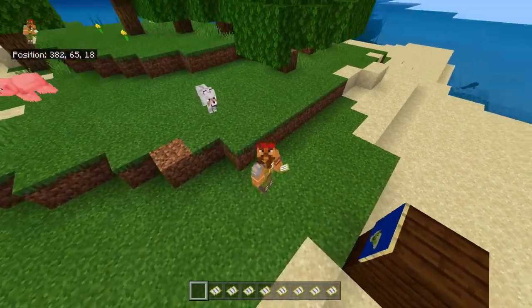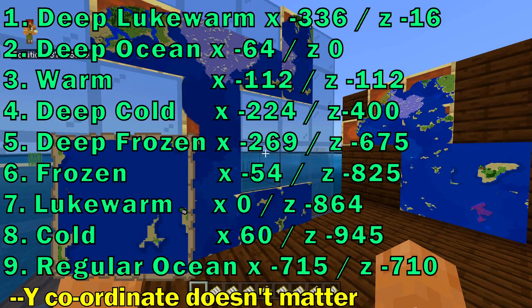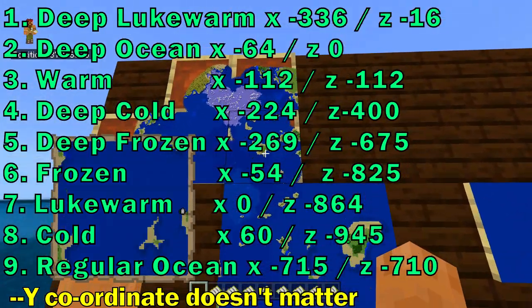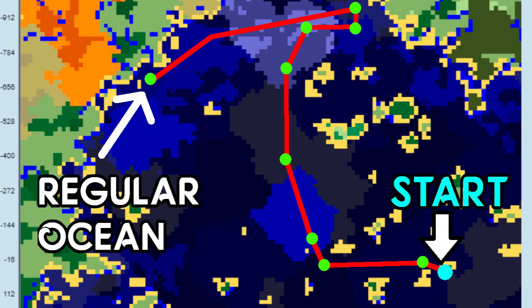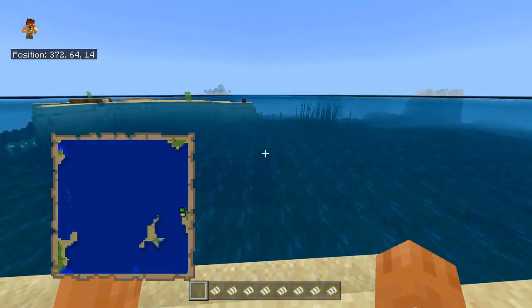Somehow there's a wolf here on this stranded island — he disappeared so I brought him back. Let's name him Dave. Hi Dave, bye Dave. There are nine different types of ocean biomes and we're going to look at each individual one. Here's the map from chunkbase.com — really great, you should definitely use it.